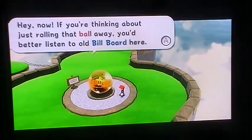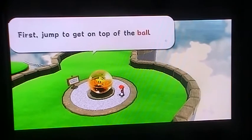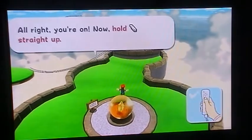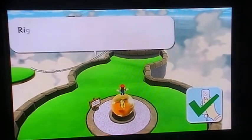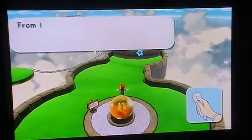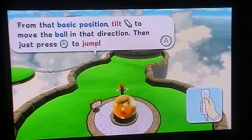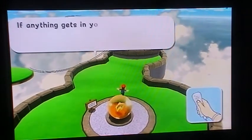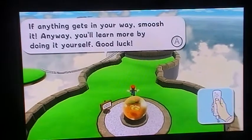If you think you're just running the ball away, you better listen to the old billboard here. First jump and throw the ball. Now hold the remote straight up — that's what we call the basic position. Tilt the remote to move the ball in the other direction, then just press A to jump. If anything gets in your way, smoosh it. Anyway, you'll learn more by doing it yourself. Good luck.